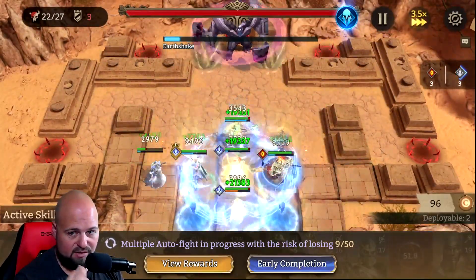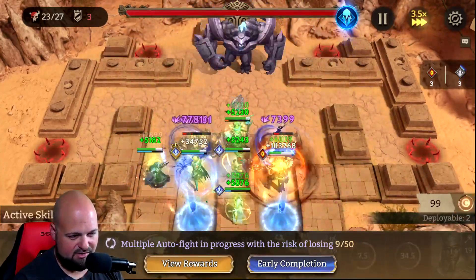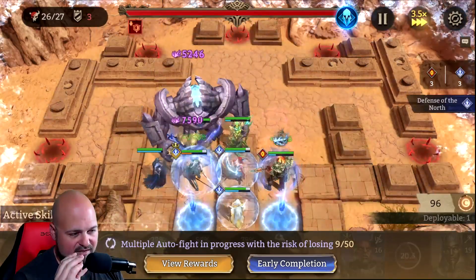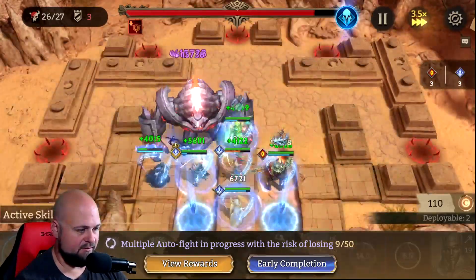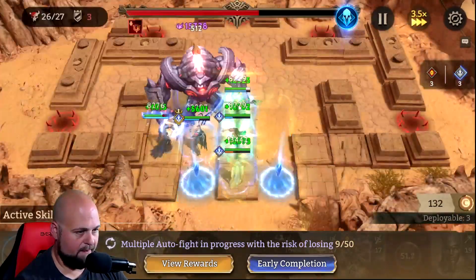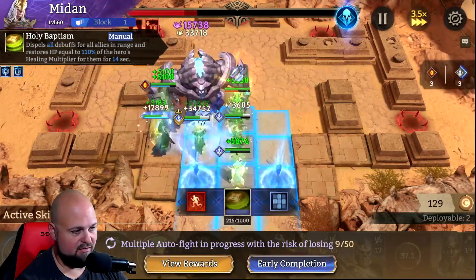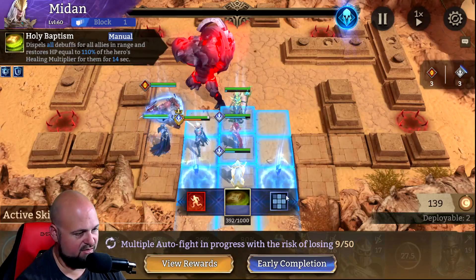So I had to deal with the challenge of keeping Vierna alive — keeping a DPS alive was the next challenge. I got my tanks alive. I got my Sadie in the middle because she has a plus-sign range — I'll show the range on screen. Elowen I have facing straight up and down, Medan straight up and down. So you might be wondering: how are you healing your DPS? We'll get into that in a second.